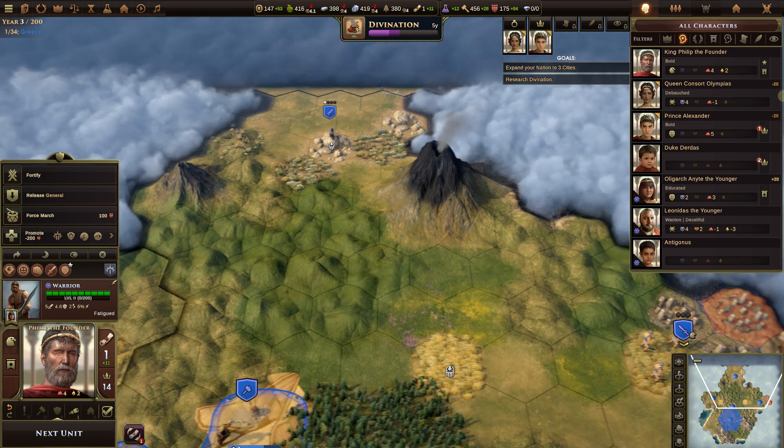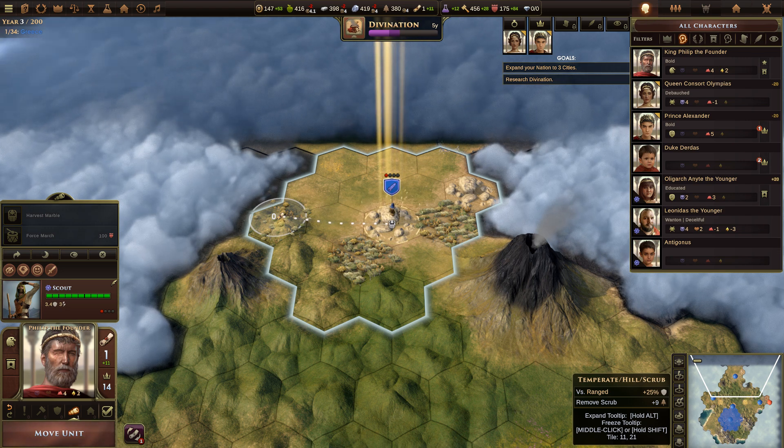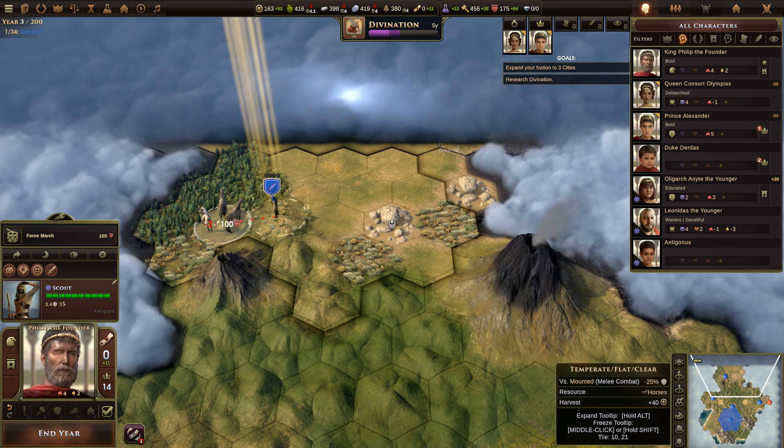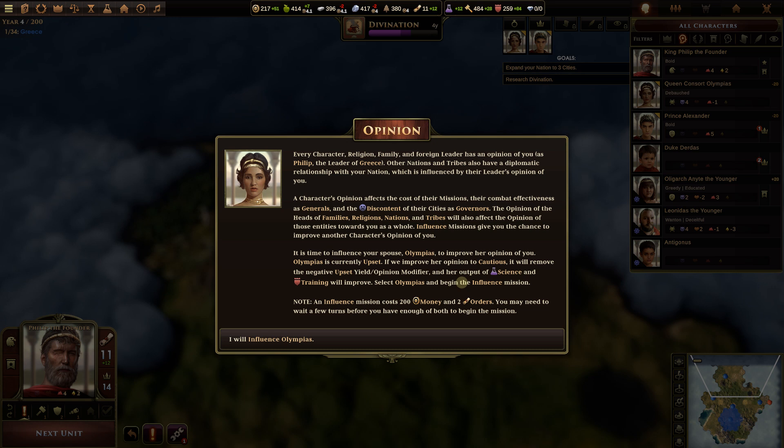We've found some horses — unfortunately getting to them would be a forced march, so let's just end the year. Now the tutorial says: every character, religion, family, and foreign leader has an opinion of you as Philip, leader of Greece. Other nations and tribes also have a diplomatic relationship with your nation influenced by their leader's opinion of you. A character's opinion affects the cost of their missions, their combat effectiveness as generals, and the discontent of their cities as governors. Influence missions give you the chance to improve another character's opinion of you.